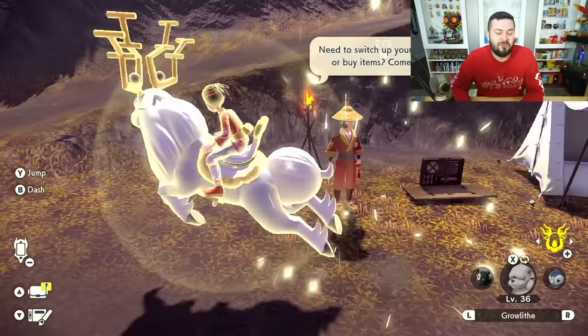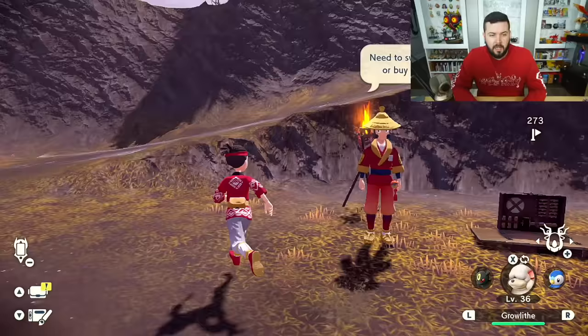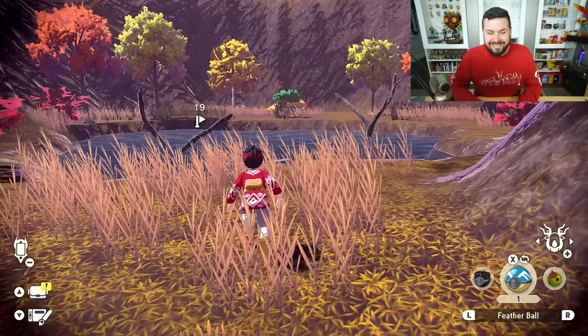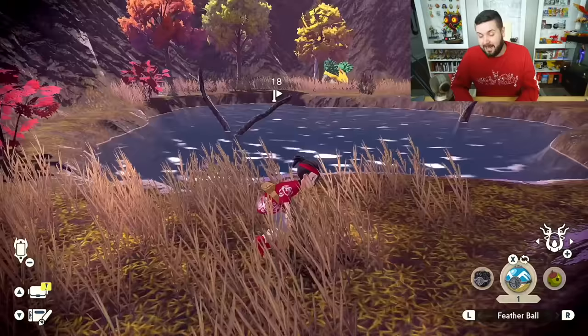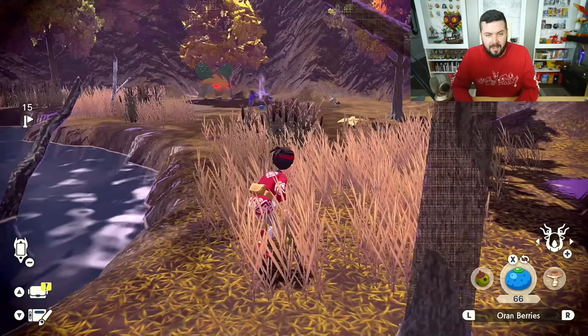Grotle spawns at about 5%, so for one-to-one odds you may need to zone in here about ten times and clear out both the Parasect and Turtwig each time. I should mention that doing this during the day gives slightly higher results, as the nighttime table is shared with ghost types — Haunter and Gastly. And as you can see, we have a Grotle! The chance of an alpha Grotle is 0.53%, about one in two hundred.